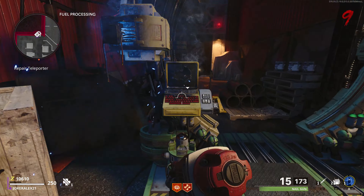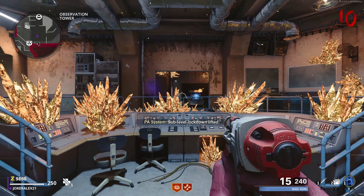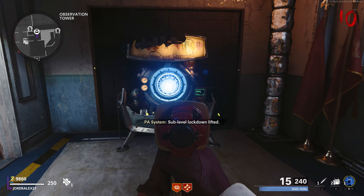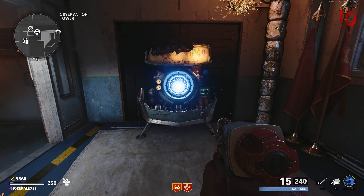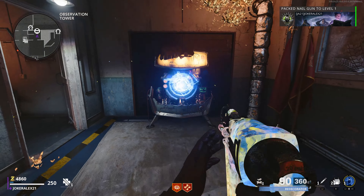You will now be teleported into the observation tower. Head through into the next room where PhD Slider is located — you can see the button that you need to interact with on the terminal there. Use your interact button to push the button and lift the lockdown. You will now notice in the other room just behind this terminal there is the Pack-a-Punch sitting there waiting for you to use it. You can now access the Pack-a-Punch and upgrade your weapons as much as you like.